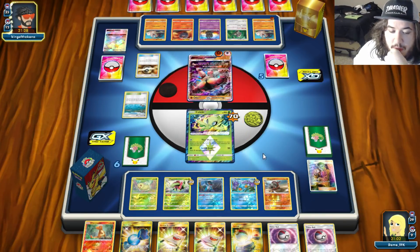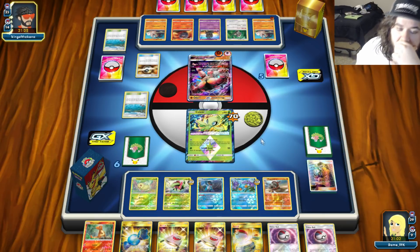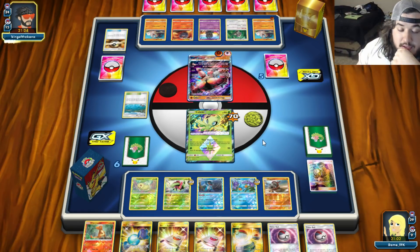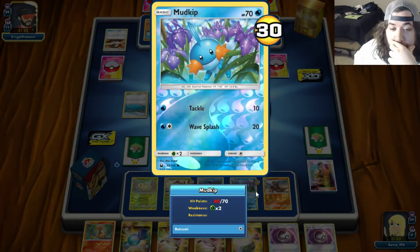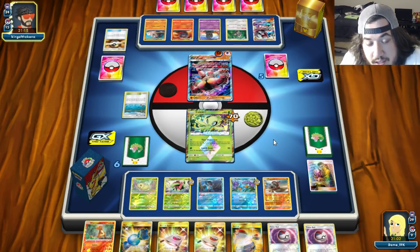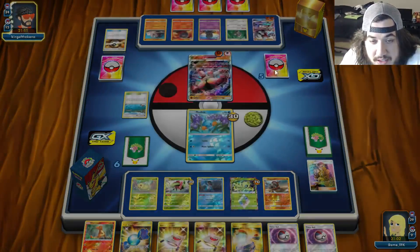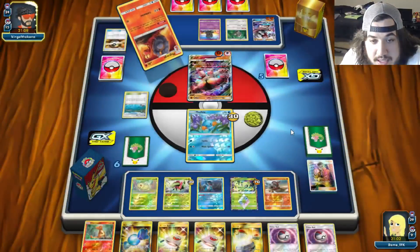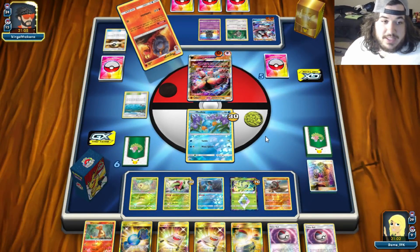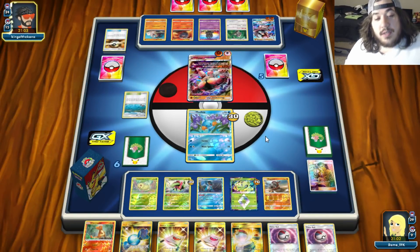Opponent has 25 cards left. A Lycanroc appears - it's going to bring something up and take a knockout. There's the Mudkip knockout, then Celebi knockout - we see Fighting/Dragon Lycanroc. The Dangerous Rogue GX is coming. Opponent has 24 cards left.